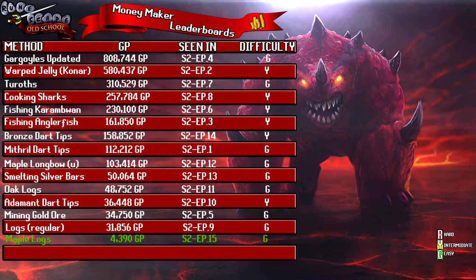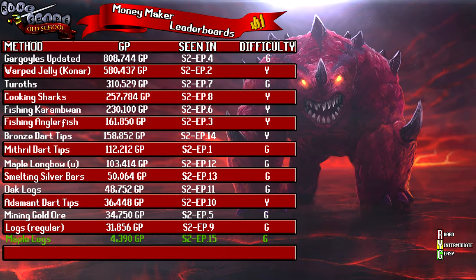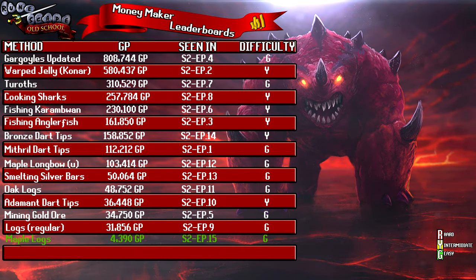Welcome back to the money maker leaderboard, where I rank my top 16 money makers tried on the channel. We're currently on Season 2, Episode 15, and today's money maker was maple logs. The leaderboard has four columns: the method, the money earned, the episode it was recorded in, and the difficulty. Difficulty is colour-coded: red for hard, yellow for intermediate, and green for easy. This is the second to last episode of Season 2.